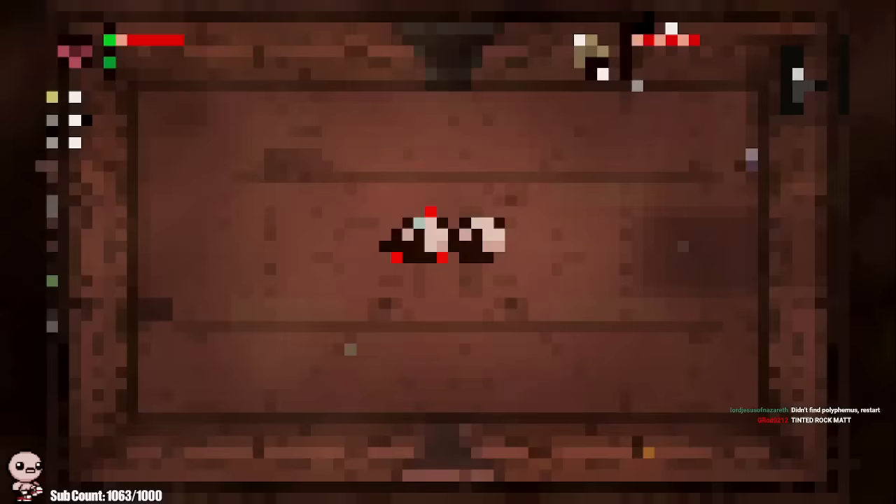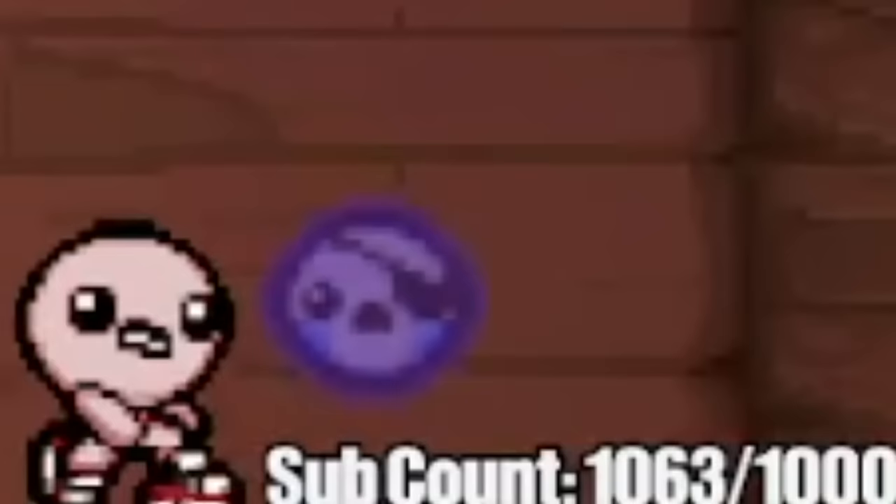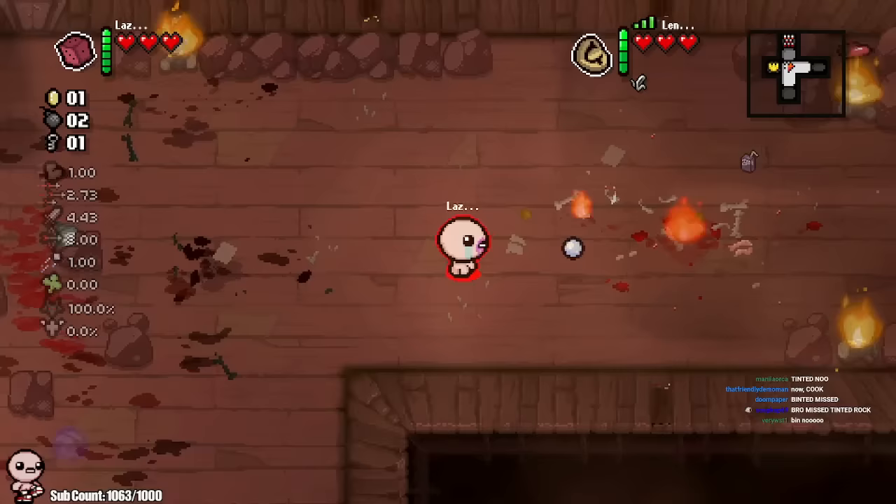Now anyone can play on anything they want, and the camera only follows you on your screen. Usually on co-op Isaac it would try and split between players, but you can see Cain over there - a little indicator. The camera is on me specifically. But for Lene, I can actually see she's fighting a little dude down here, who she just took care of.